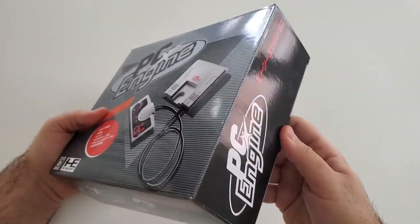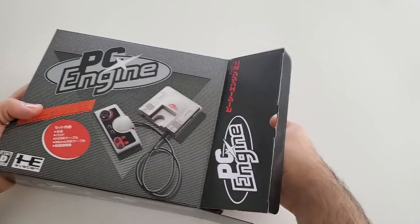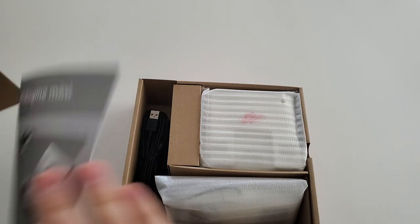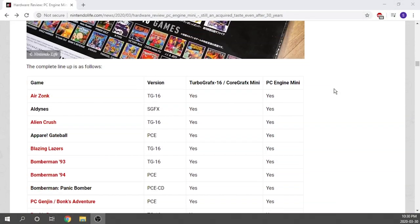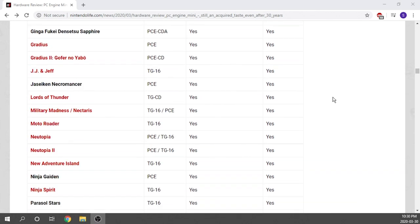Keep in mind that some of the games are actually duplicates - in some cases we have both the North American and Japanese versions of the same game. That being said, this console comes with the most games pre-installed out of any of the classic systems. I'm not going to list all 58 games - I will leave a link below if you want to check them out, and I'll touch on a couple.